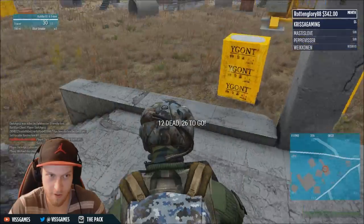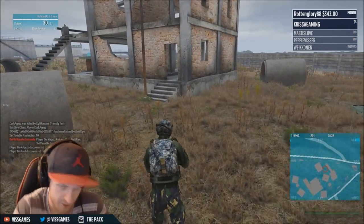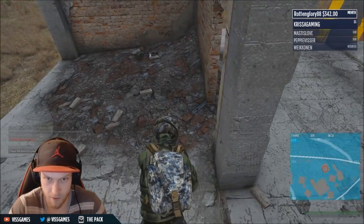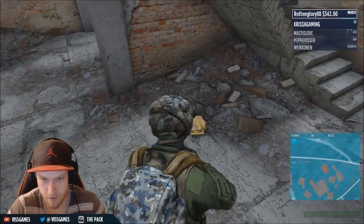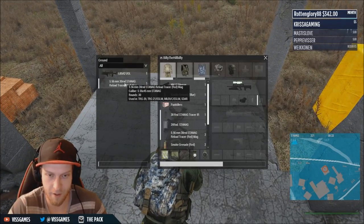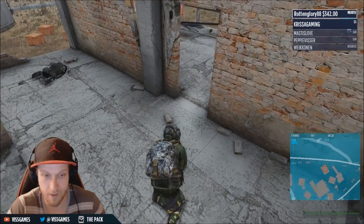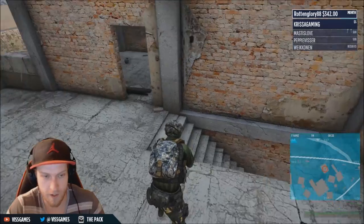We went over guns and armor — the next thing you should be looking for are meds. You want to get at least two first aid kits, though that's cutting it close. Preferably three or more. It's really risky leaving the looting area with only one or two med kits — if you get into a fight, use one, get into another fight, and you have to med up again, you're out of meds. That's a very bad situation you usually don't come out of ahead.